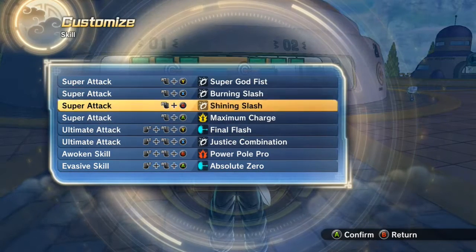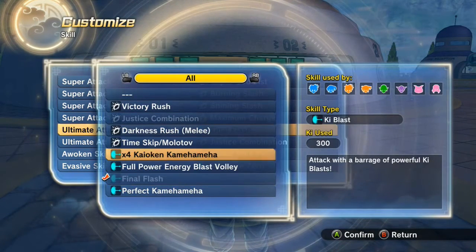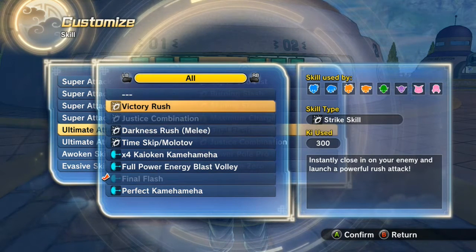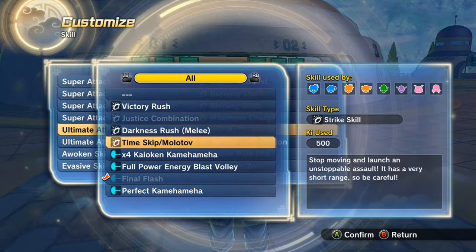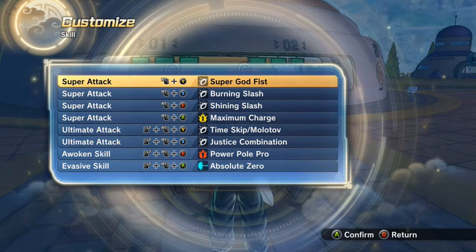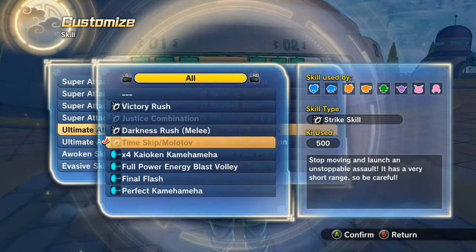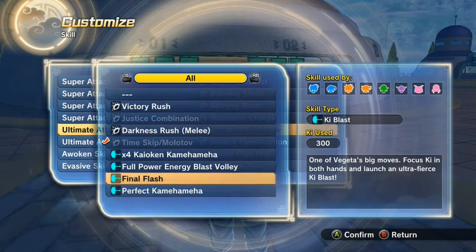This is my skill set: I got Super Godfist — not bad — Burning Slash, which is nice and OP, Shining Slash, which is the craziest skill you can get, and Final Flash because I was doing some PQs and it's easy to spam. I also have Justice Combination on, which is OP — it's really nice to combo into and really easy.